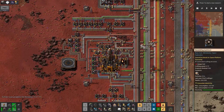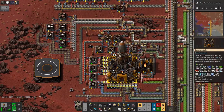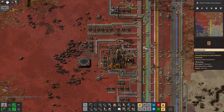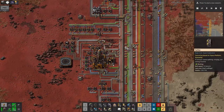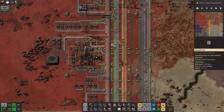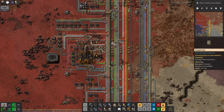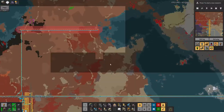My current conundrum is how to get enough stuff into this rocket. I think what I might do is load this one up manually, then build the next silo somewhere else and stop this one — probably by just ripping up all the inserters around it. It's a bit of a mess but it'll work.